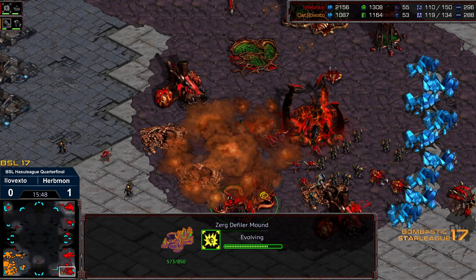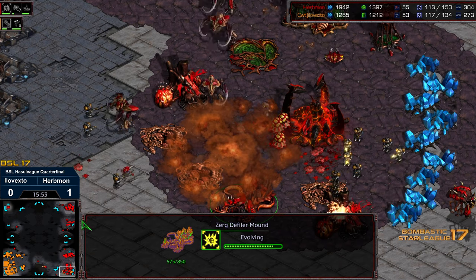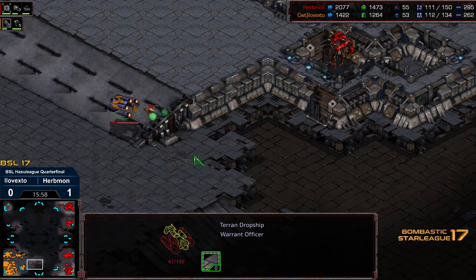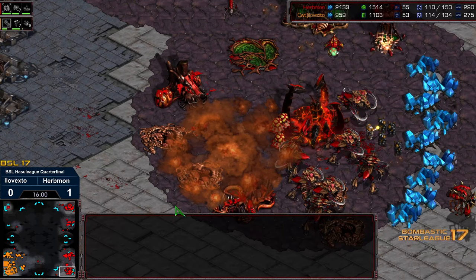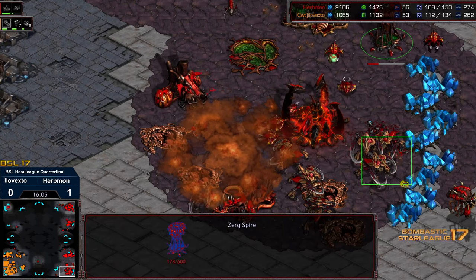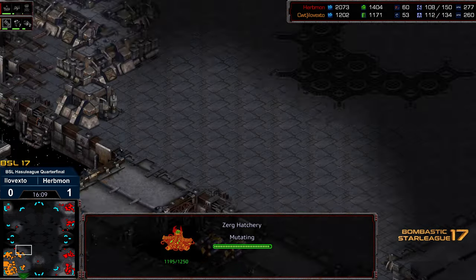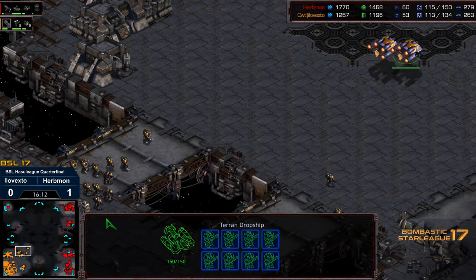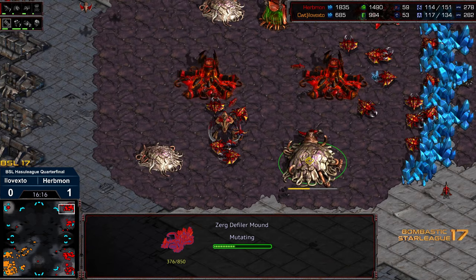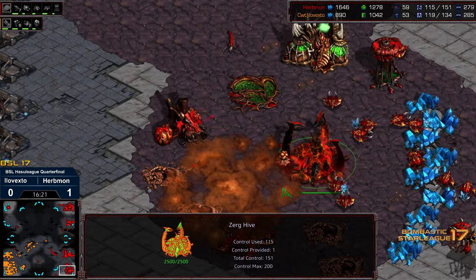Looks like he might be able to save the Defiler Mound, but that is going to slow Erbmon down. And so XTO finding breathing room in this match - about equal on supply, down in workers. Scourge chasing after those dropships to at least eliminate that threat, however the damage already done. Working on the Spire as well - man those Marines really got bonus done there. Erbmon resaturating, but he's also taking top left. We got more dropships moving out, this time going to go top right. Have an Ultralisk there. A Hydralisk then being dropped - looks like a lot of tech getting dropped. A second Spire, which actually is not needed in this scenario.